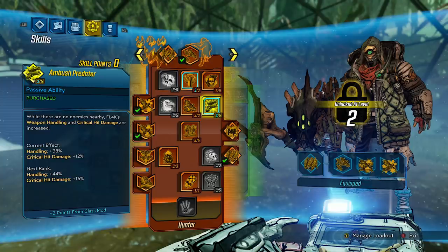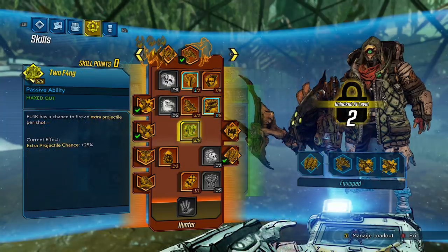Ambush Predator: while there are no enemies nearby, Flag's weapon handling and critical hit damage are increased. Handling: 38%. Critical hit damage: 12%. This skill is suited for long range combat or sniping since you don't want enemies nearby. If your playstyle is more of a run and gun situation, then this skill is not for you. Now we have Tufang — and yes it does return, but it is a little bit different. Flag has a chance to fire an extra projectile per shot. Extra chance: 25%. For a shotgun with 7 pellets it becomes 8, and for a single pellet gun like a sniper or SMG, you're getting double damage every now and then. I do wonder if this will work on rocket launchers too — we'll have to wait and see.